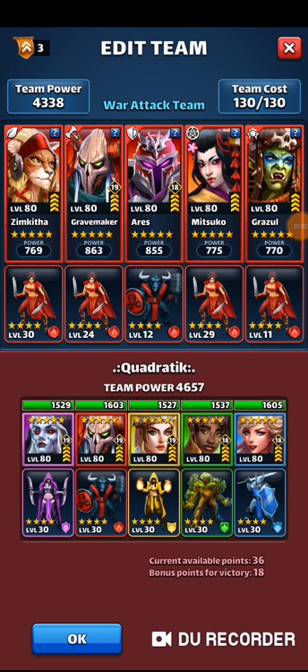Alright, so we're going to war with Aggressive. I'm going to do my first hit, and I picked out Quadratic. He's got some crit troops in there on Grave and Kingston, and also on Alice. I took this team just because of the green flank, and we'll see how that works out.